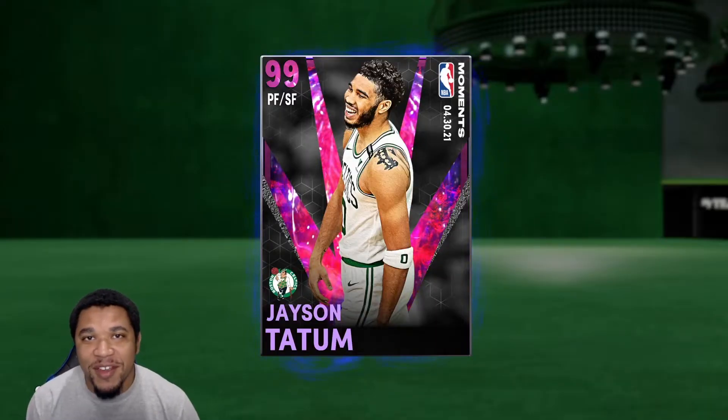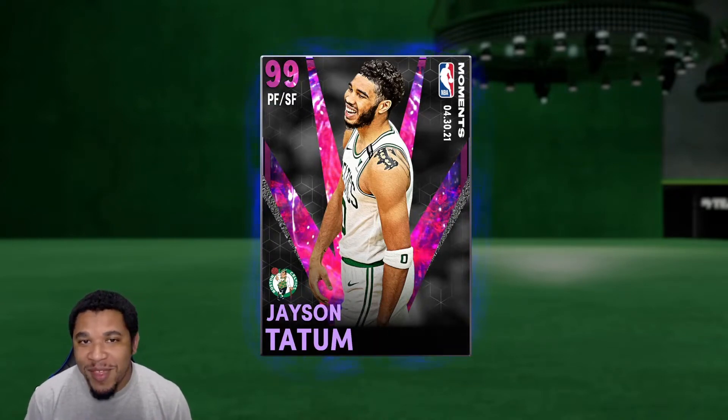What's up everybody, it's Dub the President back at it with another NBA 2K21 MyTeam video. Today we got gameplay with the newly released Moments Dark Matter Jayson Tatum. This card couldn't have come out at a better time because I needed a small forward. Problem is there's going to be a Jayson Tatum once you collect 4,000 cards, but most people probably won't be able to get that — I've ripped packs a lot and I'm not even at 3,000.